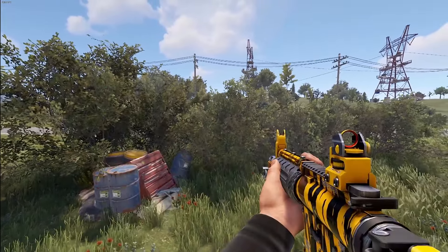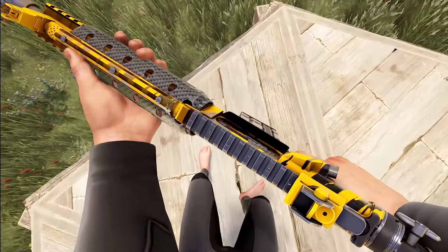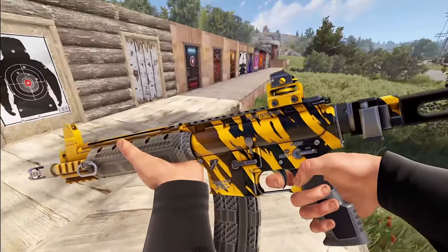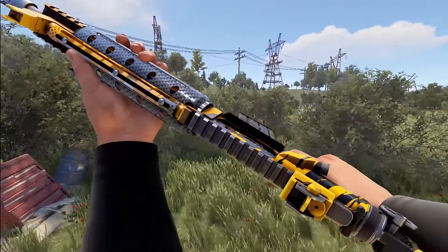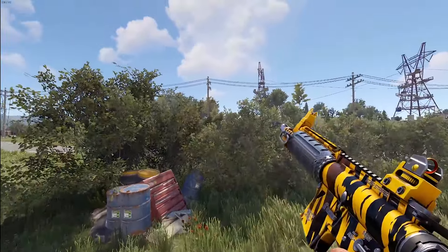Next, we've got a continuation of the Tiger Stripes set by Shino with the LR. I think this is also translated beautifully onto it — it has a nice, very clean, shiny look, like the rest of the set. Aiming down the sights, you do have a red ring and front sight tip.